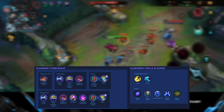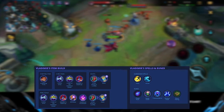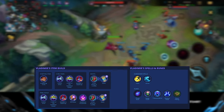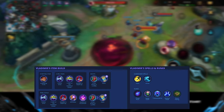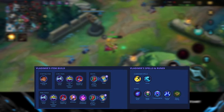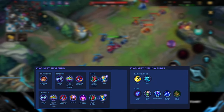Awakened Soulstealer complements Vladimir's insane burst damage — if you kill an enemy champion quickly, Soulstealer reduces all your ability cooldowns by about two to three seconds so you can use them again and deal even more damage. For runes, Phase Rush gives even more movement speed, stacking with Cosmic Drive and Summoner Ghost, making it very nice for Vladimir to roam and maneuver during fights.